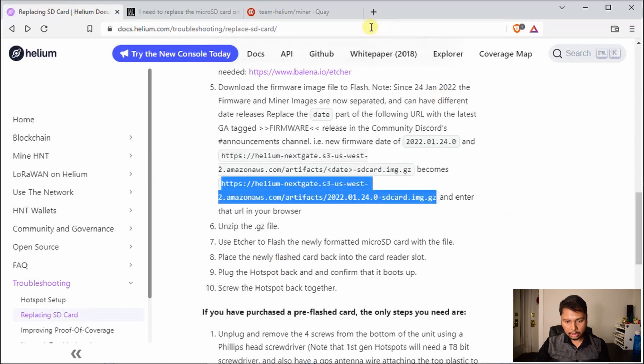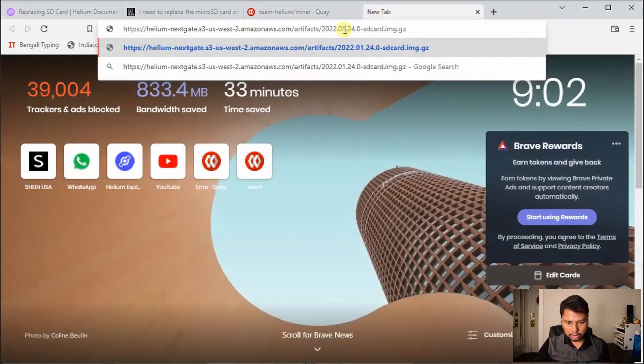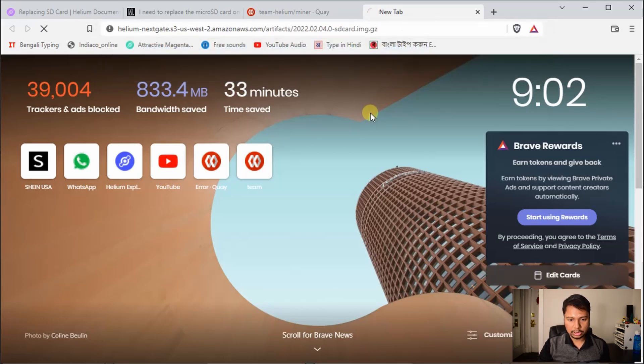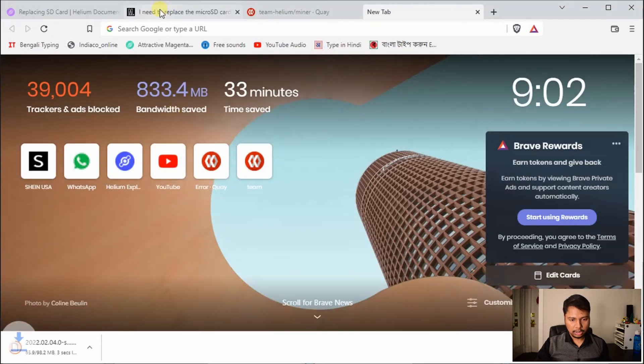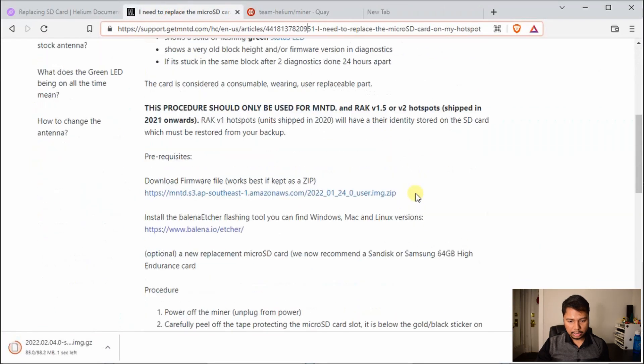Copy the snapshot link and paste it in the browser, replacing the version part with 0204.0, and press enter. You will see that you can download this image. You can also download the MNTD version, but I have learned that the latest version has some problems, so we might use the earlier version — 01 underscore 04, then user underscore IMG — using that link. This is already downloaded.